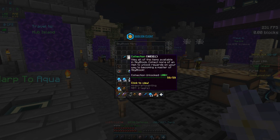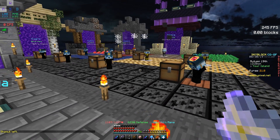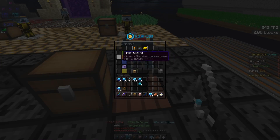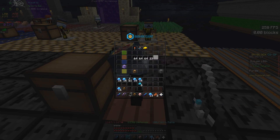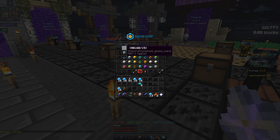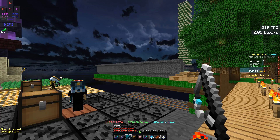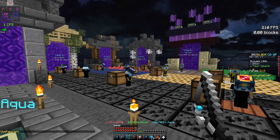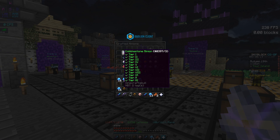As you can see in my collection, some minions I've already maxed out. You can target those by putting more minions on them with speed boosts to work faster. Some collections are very easy to max — cobblestone is the easiest by far. You can mine manually very efficiently to upgrade cobblestone minions quickly. It's easy to get 11 unique cobblestone minions.